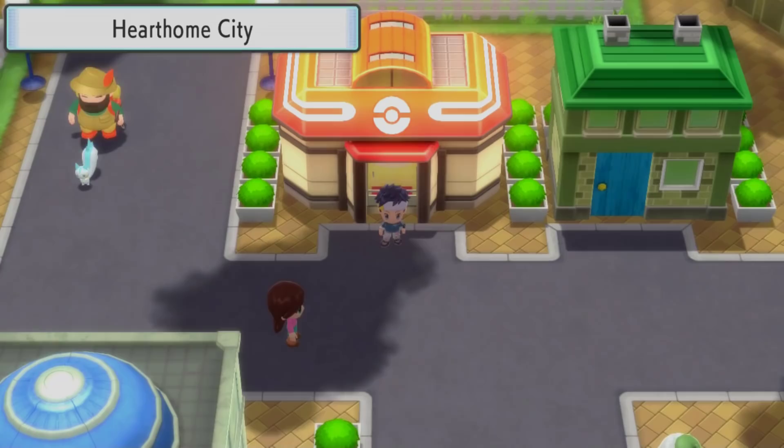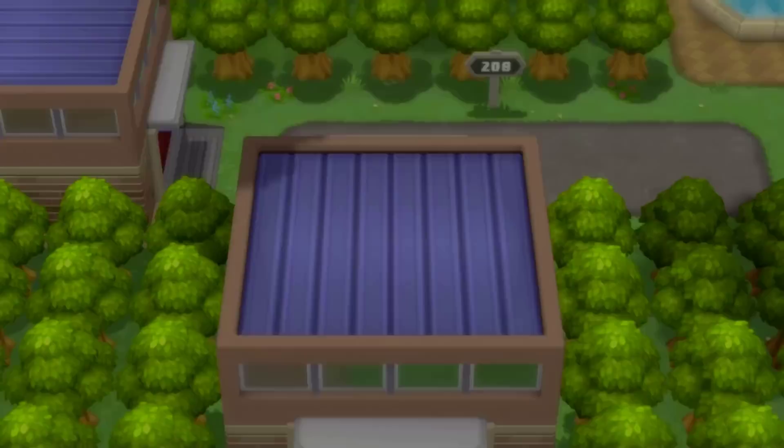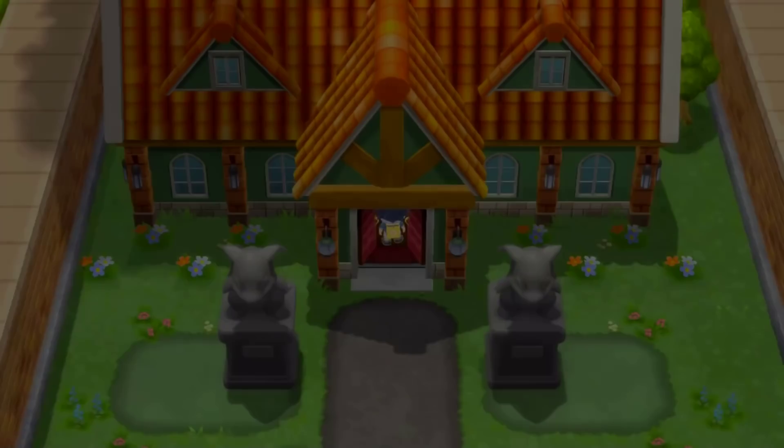Starting things off, we're gonna be taking a look at how to get Pikachu in Pokémon Brilliant Diamond and Shining Pearl. In order to get this starter Pokémon, you need to fly to Hearthome City and then go south towards the Trophy Garden. It is only a 10% spawn rate, both in the day and the night, but if you have a Pokémon with the ability Static at the front of your team, it should not take you long at all.